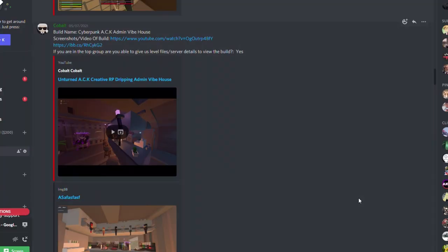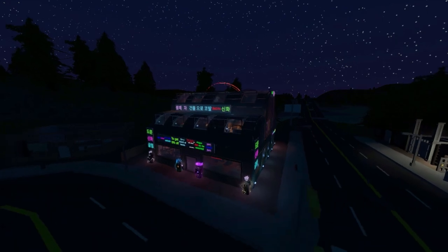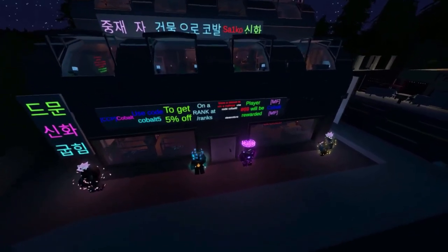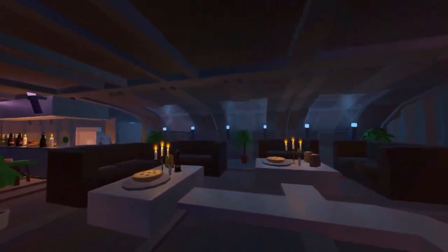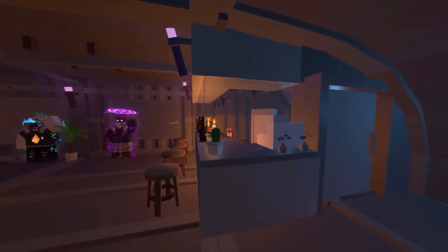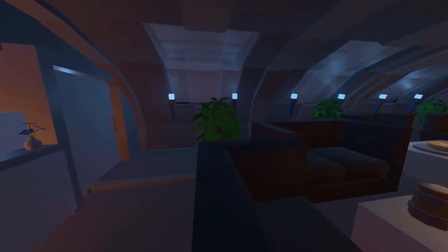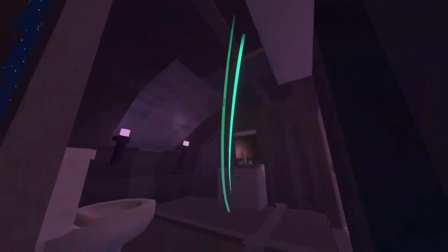It looks cyberpunk — Cyberpunk, Edmund, Vibehouse. Got the files for us. Everyone comment that he's a boomer. No one comment that I'm a boomer, because this building looks sick. This is sick. I don't know what mod he's got the skins from, but oh — it's a coffee shop. This is so cool. I love this kitchen, all the skins, the cyberpunk look. I haven't seen a cyberpunk build in Unturned ever, I don't think. I don't know what those wisps of light are, but that is sick.